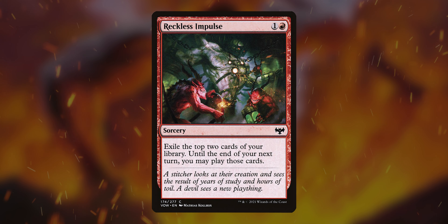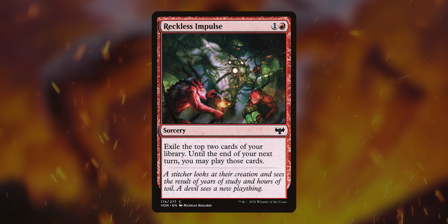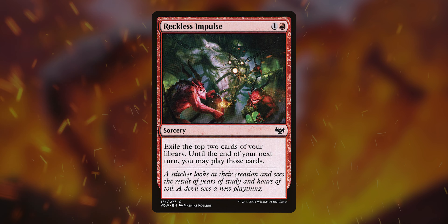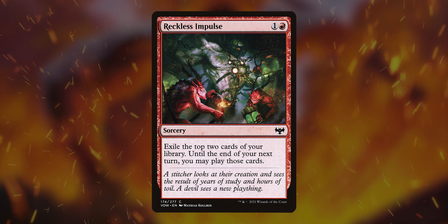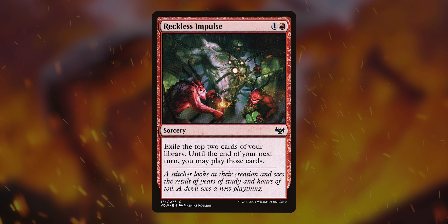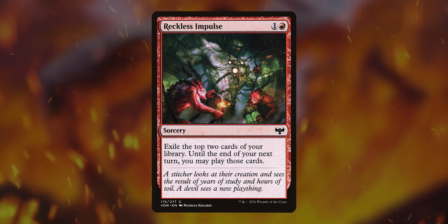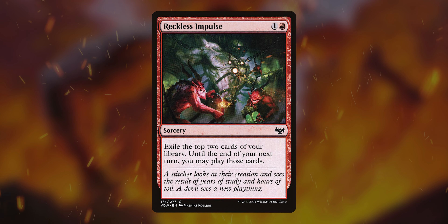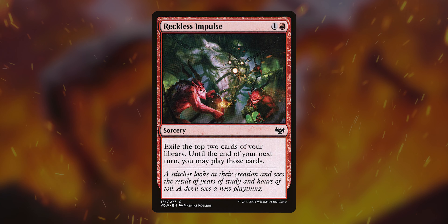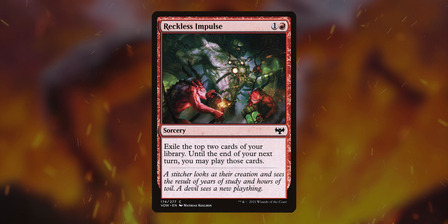Next is Reckless Impulse. For one and a red, you exile the top two cards of your library, and until your next turn, you can play those cards. Impulse draw at its finest. You get two cards and you can play them for a whole turn — so if you get a land, you can play that land, or wait until next turn to play it, or play whatever else is there. It's just so cool. I love this card.